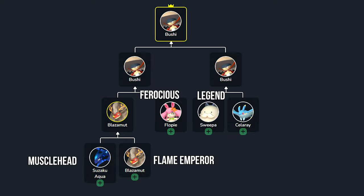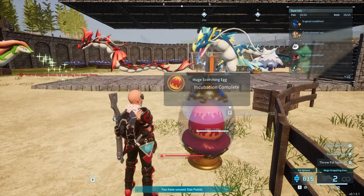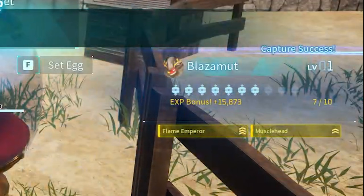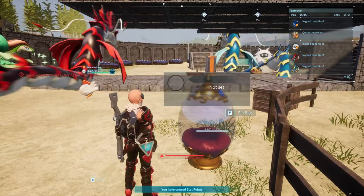Now that we have the four passives scattered across multiple Pals, it's time to get the baby-making session on! I threw Suzaku and Blazermode into the breeding farm, waited for nine eggs, then incubated all nine. I don't know whether to call it luck or not, but we managed to get the Blazermode we needed on our very first egg.